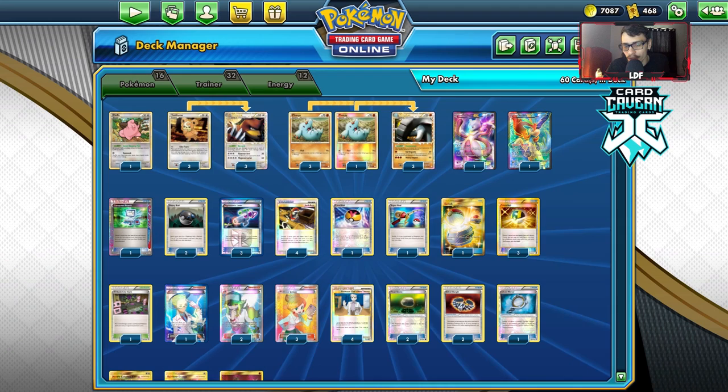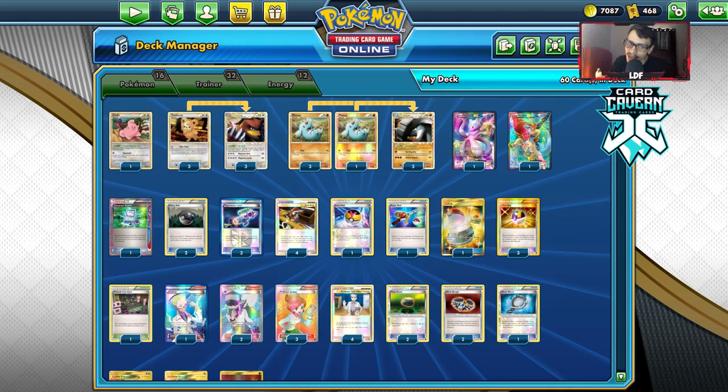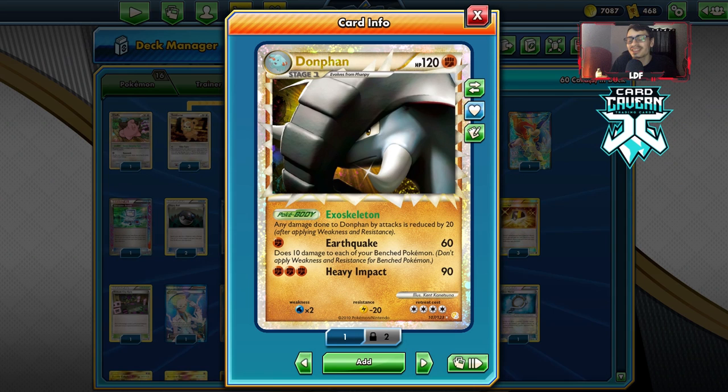Lost Remover and Crushing Hammer are also very popular in Legacy, so it's a little risky, but when it gets going it does pay off. Dawnfan Prime is already one of the best Primes, with Earthquake doing 1-for-60. With a Silver Bangle, this attack is one-hit KOing a Darkrai EX, which is really good. Darkrai EX is a very popular card in Legacy.